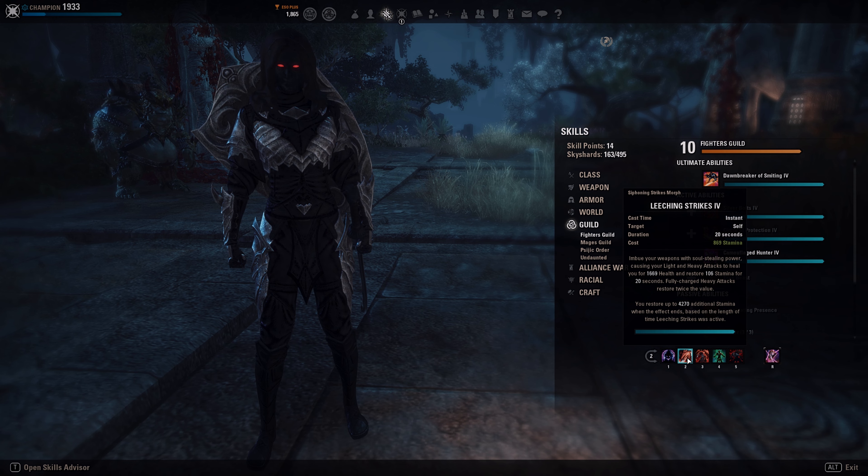We also have Leeching Strikes as a sustain boost. Every light attack returns Stamina, and at the end of the duration you get a huge chunk of additional Stamina — around 4,200. And you can recast it at about half of the duration and get around 2,000 Stamina back.